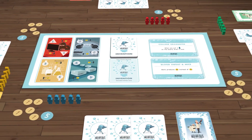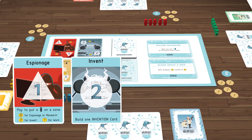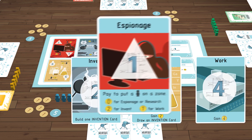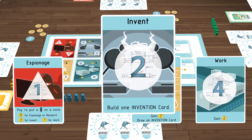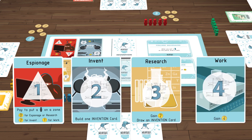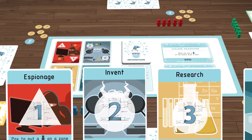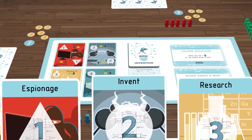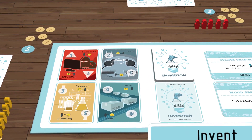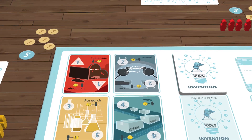Now that we have looked at our starting set-up, let's take a look at the action cards we will be using each turn. Notice that you have the following action cards. On each turn, players will choose one of these actions and simultaneously reveal their actions at once. You resolve those actions in numerical order during the round. They each correlate to a zone on the board. Each card also describes an action, and we'll discuss that in more detail now.